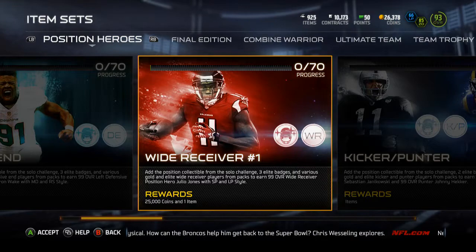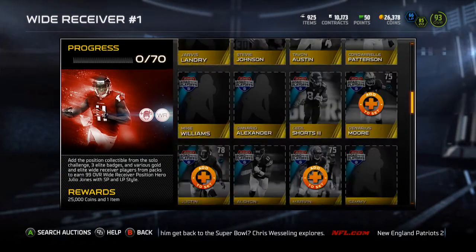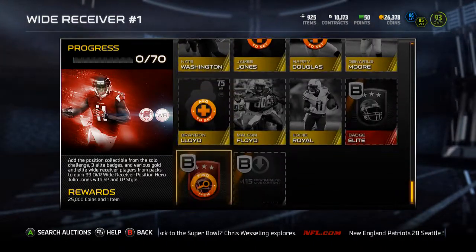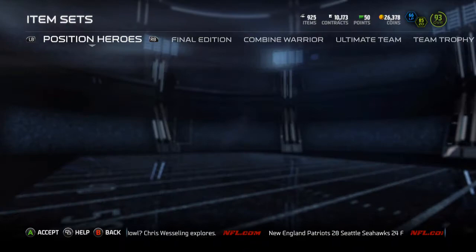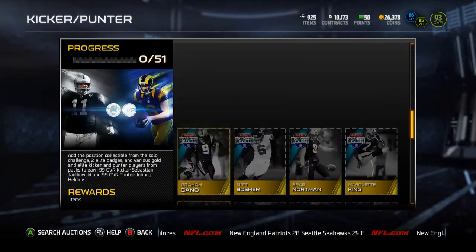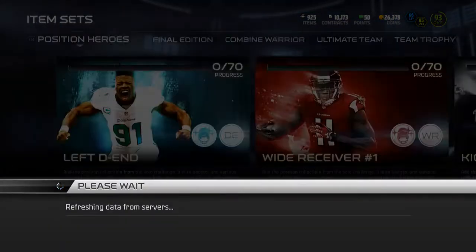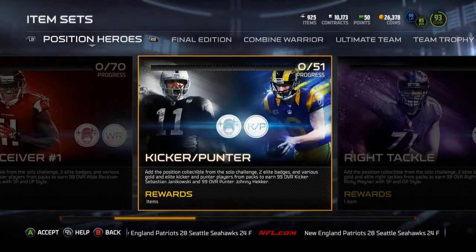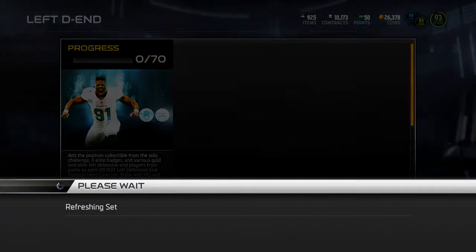I had a lot of the left ends — almost half I think — but I'm currently trying to sell them all off, so that's why it's kind of empty. This is pretty empty too; I didn't have any of the elite wide receivers. There's three in these — let me check. Looking at the kicker and punter, yeah there was only two before, so that's pretty annoying. But let's hop into the left end collection right here.